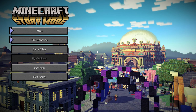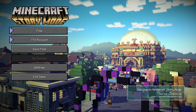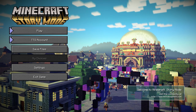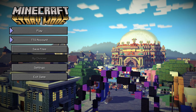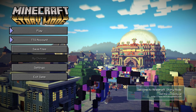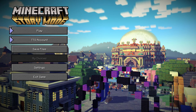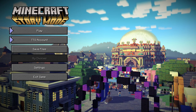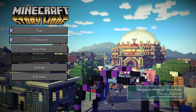I'm really disappointed in games when they claim your choices make all the difference in the world, and then the three different endings you get are from the last choice. It's quite annoying. I've seen several games like that - Indigo Prophecy was like that, and apparently Mass Effect 3 was like that too.